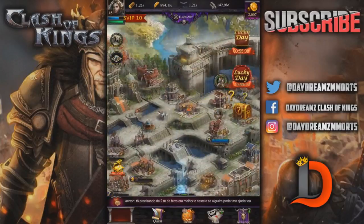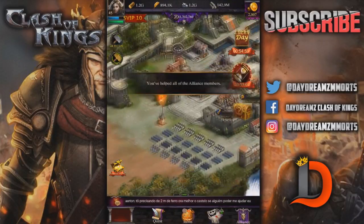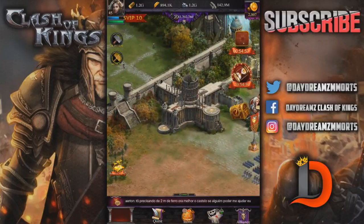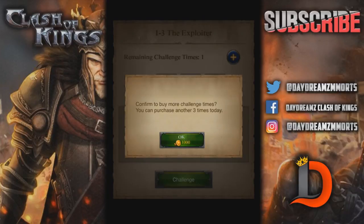Also, a couple of you guys told me in the comments that when you use these speed-ups, if you just hold your finger down it will just keep going. Wow, they're right — goes a little bit too fast though. You can accidentally use more than you wanted to, like if you're using one-hour speed-ups. What's this little plus mean?